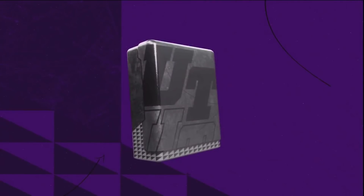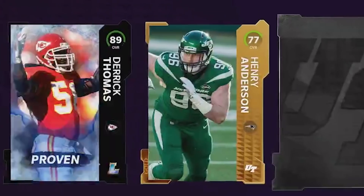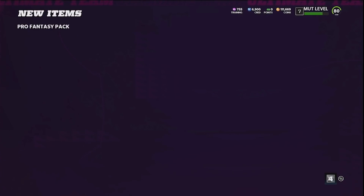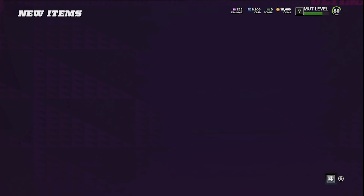I'm around 11k right now. I also have this pro fantasy pack — let's open it. This was a free pack from leveling up and we get an 89. Derek Thomas is currently around 23-24k — that's like double what the pack is worth, and we got it for free. I'll sell for around 22k, get 20k profit after tax, and that'll push us to around 130k.